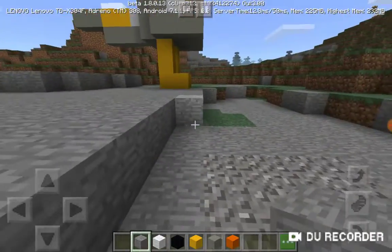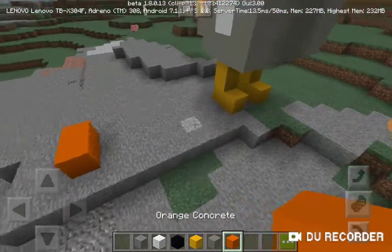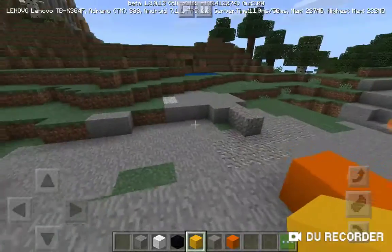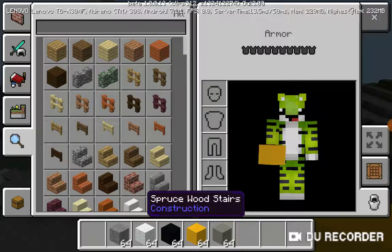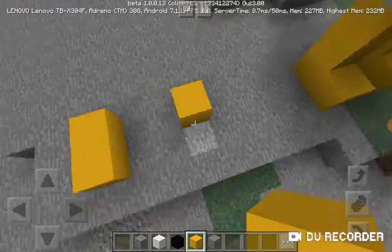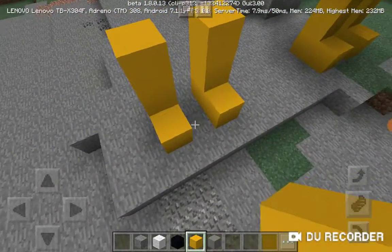You can use grass or stone for the floor if you want. Actually, forget about the orange concrete for now — you don't need it yet. Start by placing two yellow blocks one block apart from each other, then place two blocks at the end of the feet.